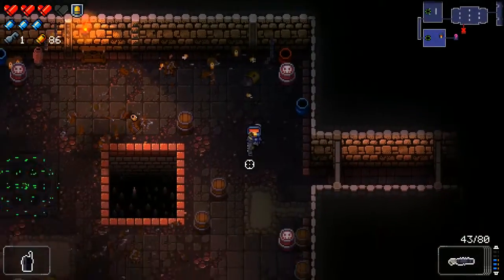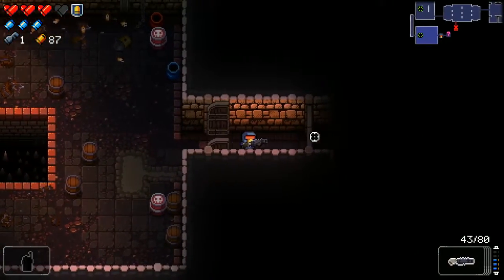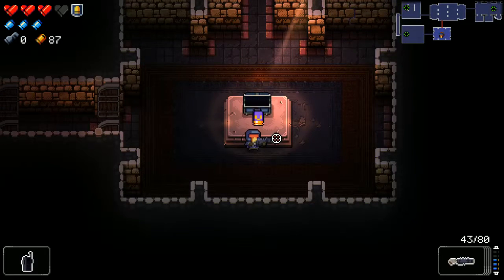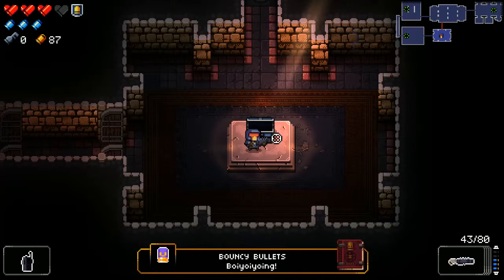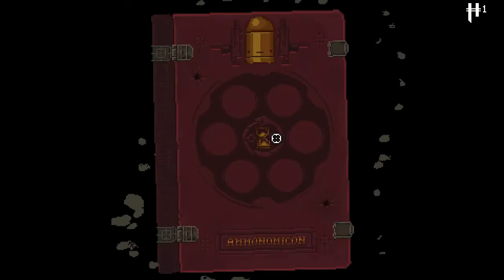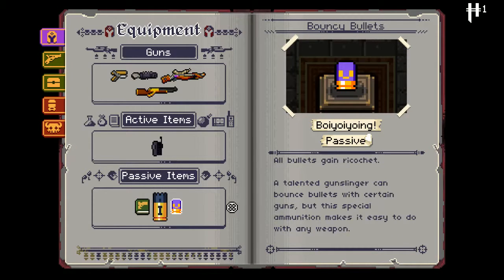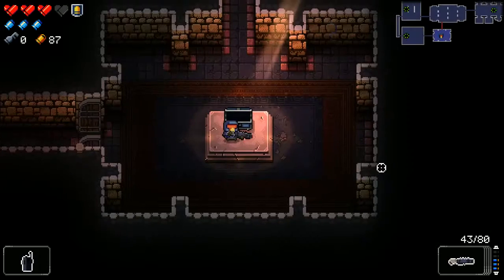Low grenades — we don't want to be near that thing. And that's another item room — a passive item. We got Bouncy Bullets. "A talented gunslinger can bounce bullets with certain guns, but this special ammunition makes it easy with any weapon." So all of our bullets gain ricochet — they bounce off walls and enemies.